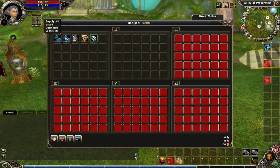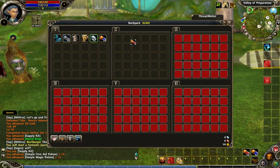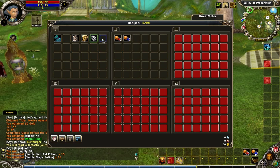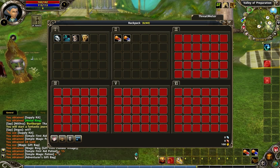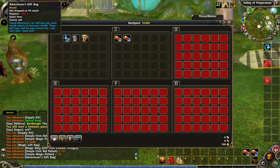When you first start off, you get a supply kit from the first quest — let's open it up and we got potions. We also have this other thing called the magic gift bag. The magic gift bag stays with you through your entire journey, and every level you'll get a gift from it. Right now I'm level 1, so let's open it up. It's a welcome bag giving me a ring, plus 15 of both potions. It also gives me an adventurer's gift bag, and when I hit level 2, I can open that and get more gifts.